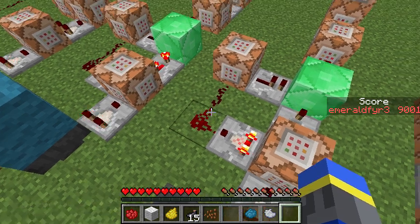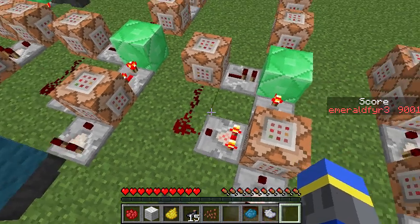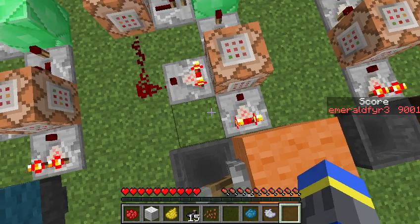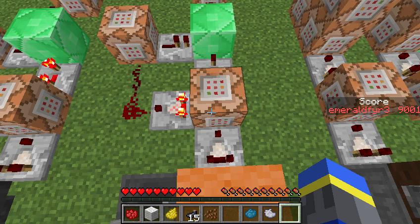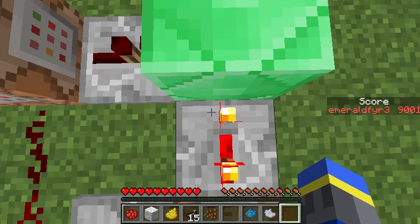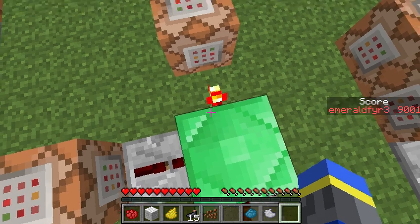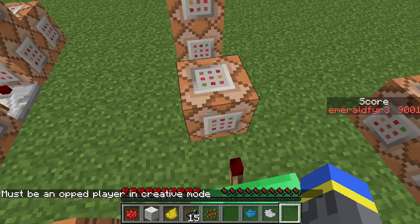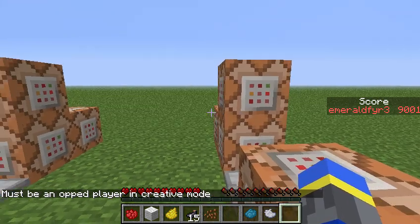If another player were to join this team, it would cap out at two players and would not let anyone else join the team. How this works is it tests to see how many players are on, and then if it does allow more players to join because the cap has not been reached, then it will continuously clear, and if it succeeds, it will add the player to orange-red, give wool, and give dye.